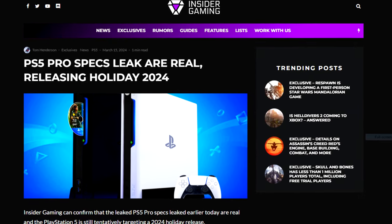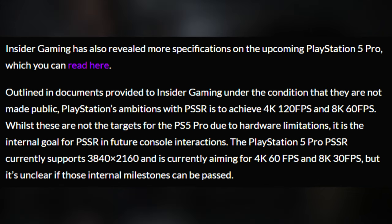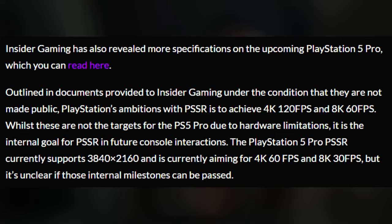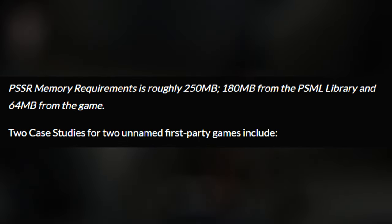PlayStation's ambition with PSSR is to achieve 4K 120fps and 8K 60fps, though these are not targets for the PS5 Pro due to hardware limitations — they are internal goals for PSSR in future console iterations. The PS5 Pro PSSR currently supports 3840x2160 and is aiming for 4K 60fps and 8K 30fps, though it's unclear if those milestones can be passed. PSSR memory requirements are roughly 250 MB — 180 MB from the PSML library and 68 MB from the game.